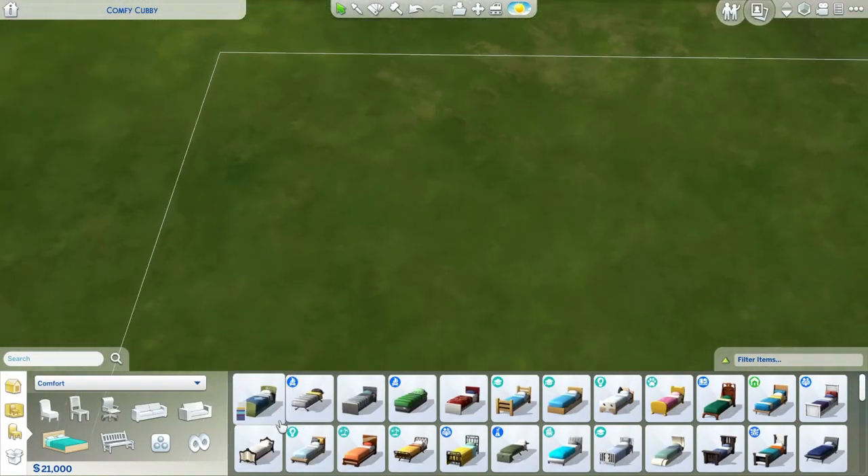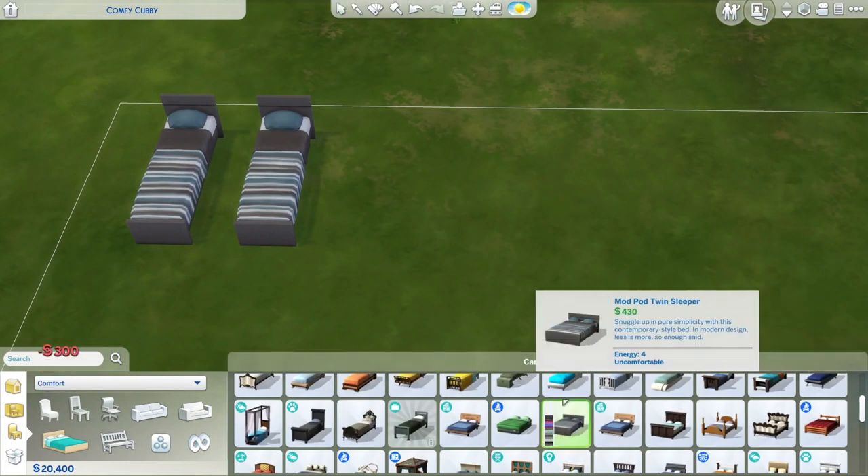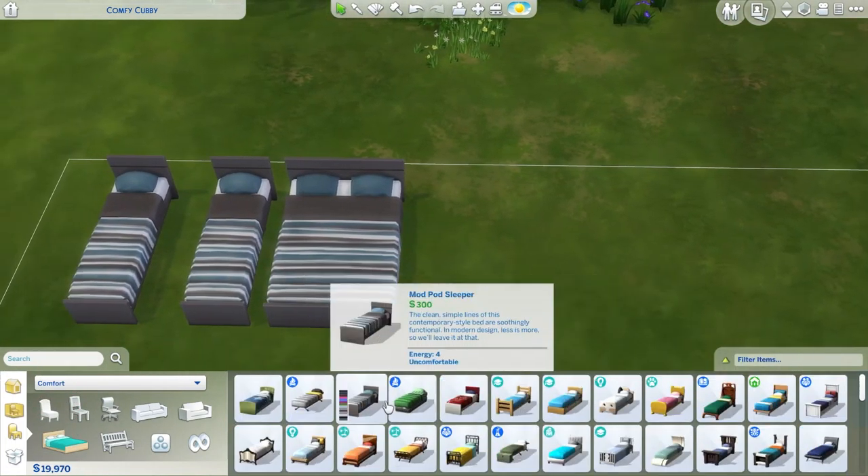Hello and welcome back to another video. My name is Enel Simmer, also known as Braam, and as you say in Dutch: goede dag, hallo, welcome.